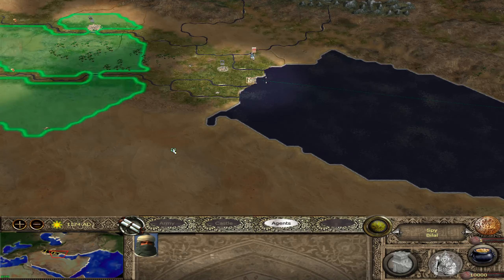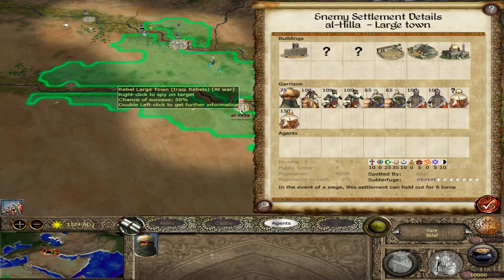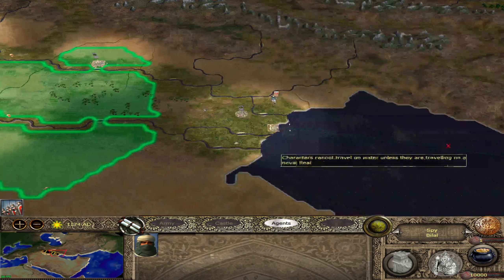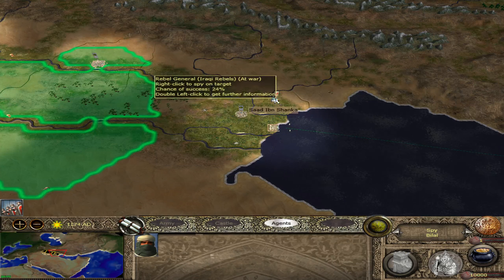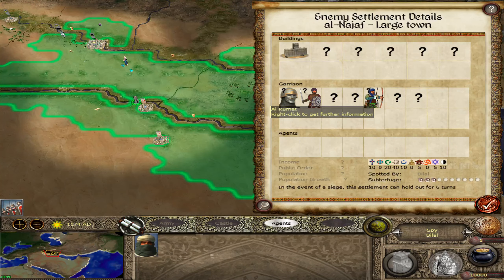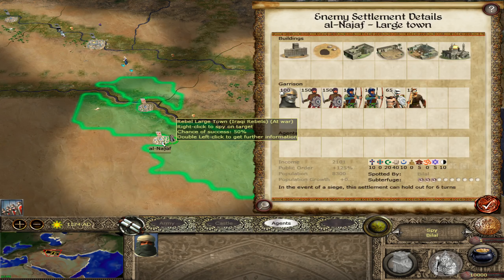Let's see what's going on down here — we've bumped into two rebel settlements. There's a lot of cavalry, heavy infantry, and good archers with a population of 9,000. That even gives us a port. There's a large rebel force at one settlement and a smaller, somewhat weaker force at Al-Najaf. They're large towns, but that one looks bigger with a 50% chance.